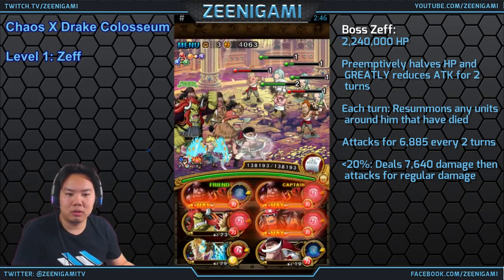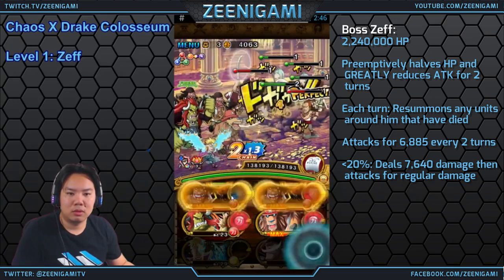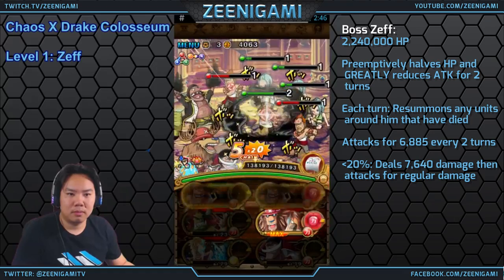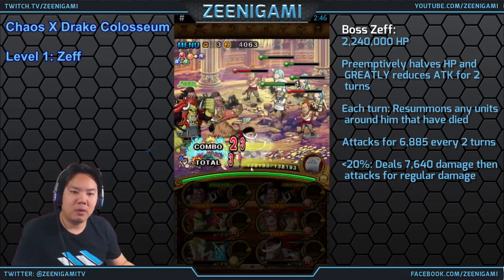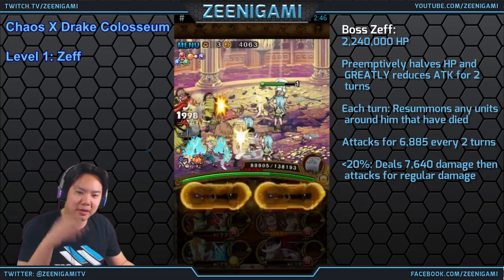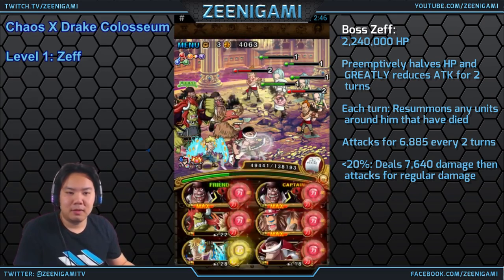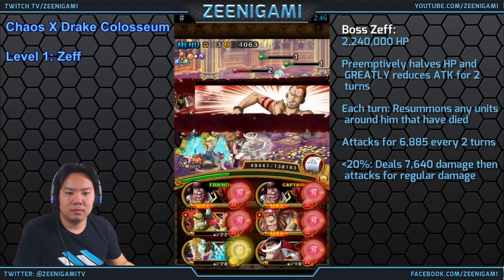He has 2.24 million health, so with a Marco special and if you take all the attacks from all the characters, you will deal plenty of damage back to him. You don't need to use your Whitebeard, you don't need to use an Ores here. With two Blackbeard specials and a Monster Chopper special, you can basically bring Zeph down to death.